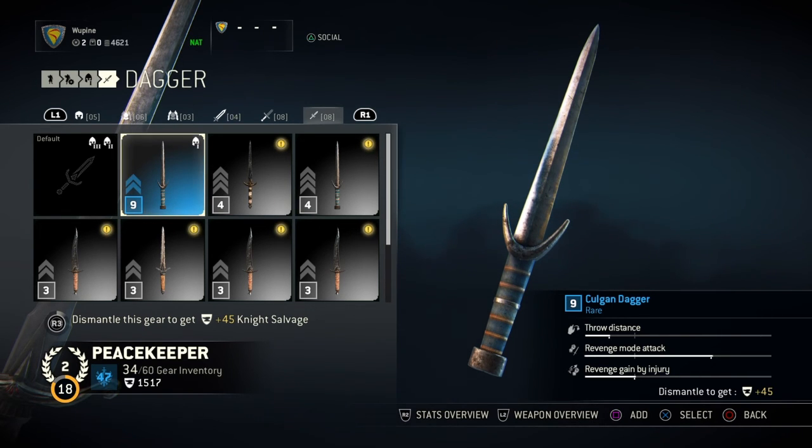On the secondary stat for this current weapon, I like to concentrate on revenge gain by injury. Hopefully when I start getting some purple and maybe orange gear I'll have all of that maxed out, but this is the stat I'm concentrating on at the moment.